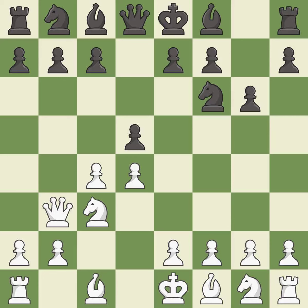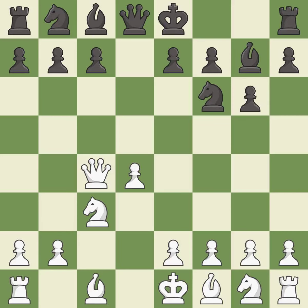Qb3 develops the queen and defends the attacked c4 pawn. Dxc4 captures the pawn, releasing central tension and opening up the d-file. Qxc4 recaptures the c4 pawn and centralizes the queen. Bg7 puts the bishop on the long diagonal in a move called a fianchetto. E4 gains space in the center, allows the light-squared bishop to develop, and controls the squares d5 and f5.